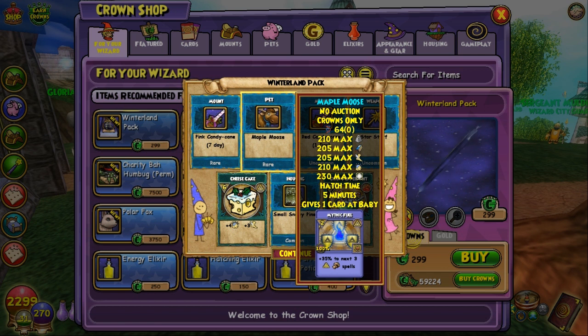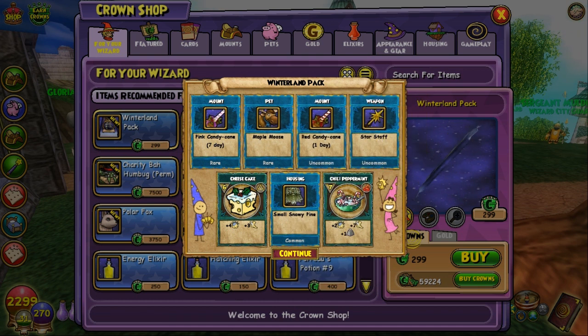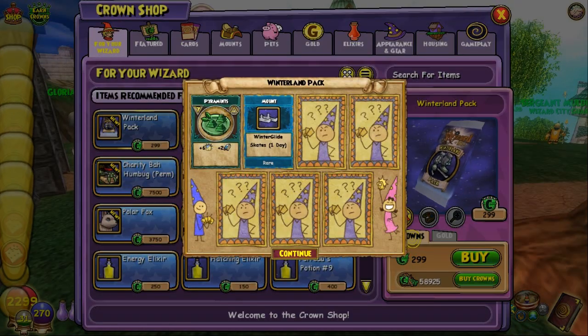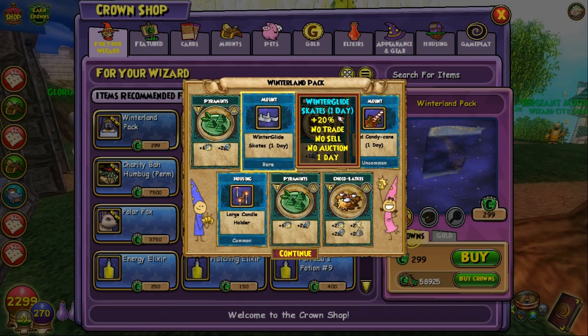I'll put the moose in a baby-to-mega video and see what stats and talents it gets. It gives — wow — the same thing as a fuel spell for fire. That's great for myth players.